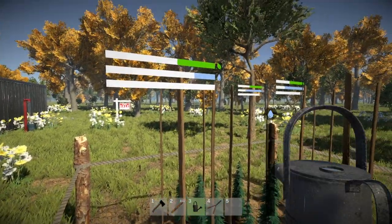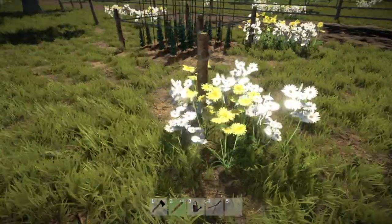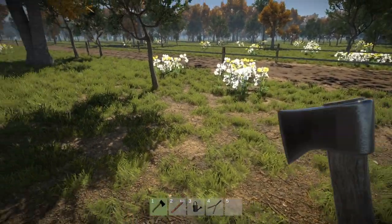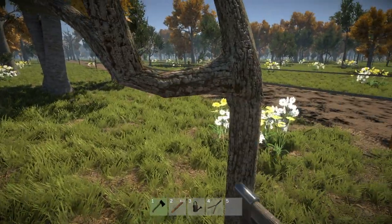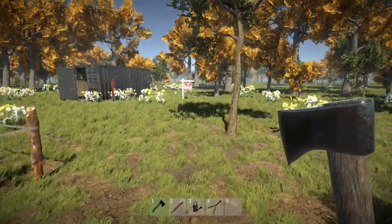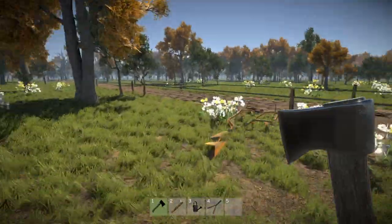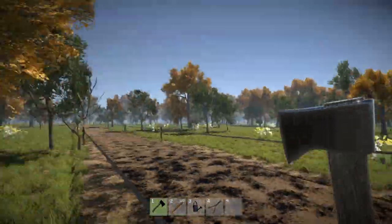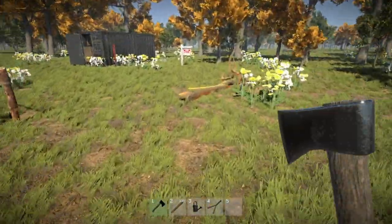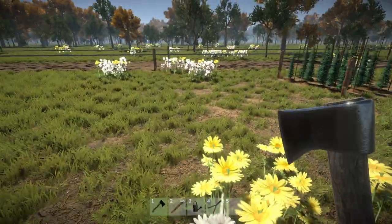They've used all that fertilizer already. Let's build a second plot — that's what we need to do. We've got the first one here, so let's just chop down this tree and maybe this one as well. Love that noise of picking up all the sticks. That's all done.